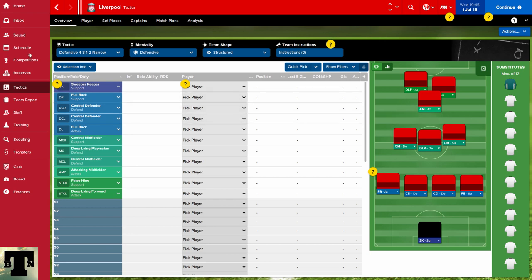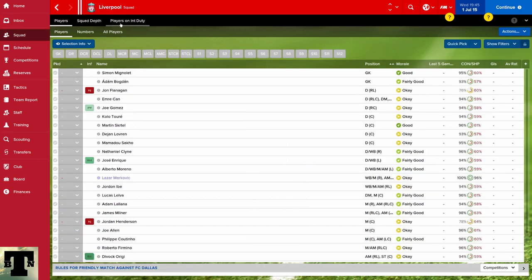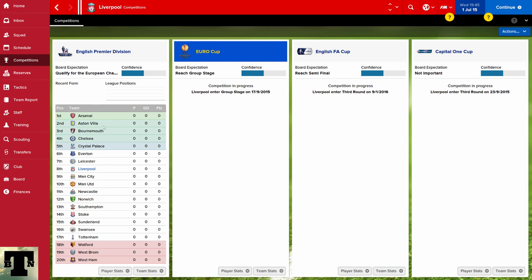One thing I'd seriously recommend for this kind of match engine testing is to pick a team of a reasonable standard. I've picked Liverpool, which is going to be a challenge. If you're in England, pick teams that have a solid chance of winning the title. You want to rule out technical ability as a reason why a tactic doesn't work. Even though gelling is removed, pick sides good enough to try different things — like Chelsea, Arsenal, Man City, Manchester United. These clubs are really good to start with.